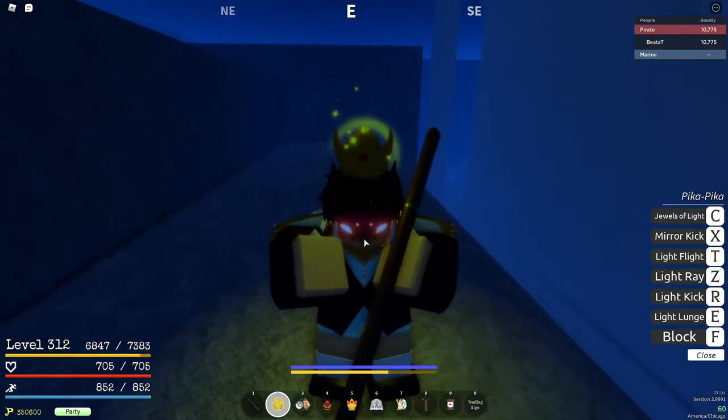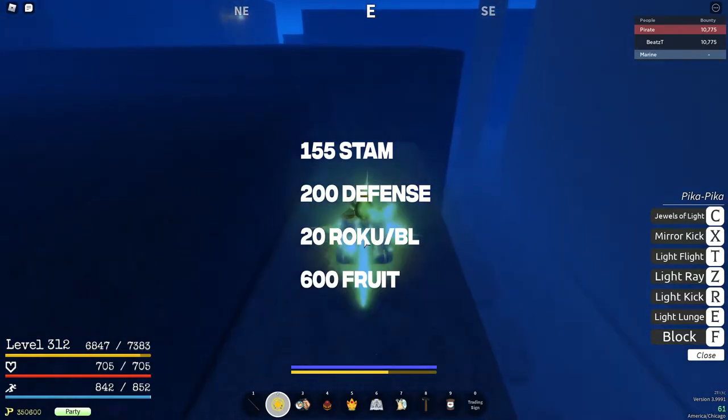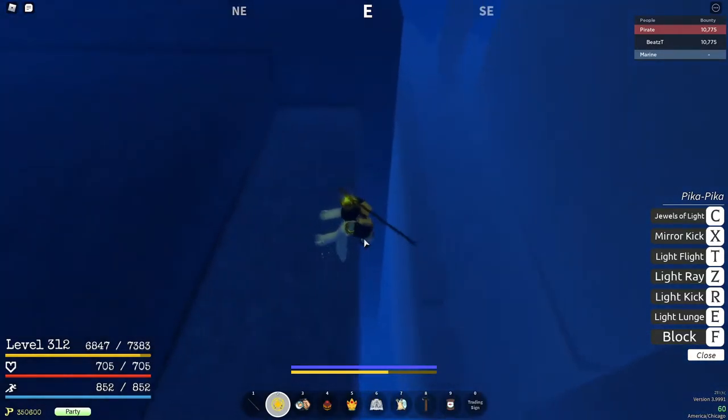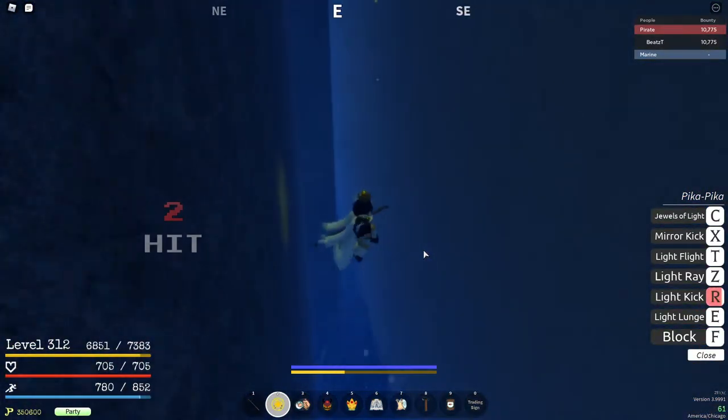For this, I would recommend grinding stats from Mr. Olympia. I'll put him up on screen real quick. So you just want to go down here — he's going to be in this room right here. Do a pika kick to get rid of the sharks.